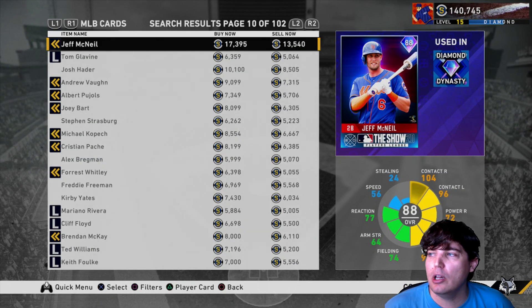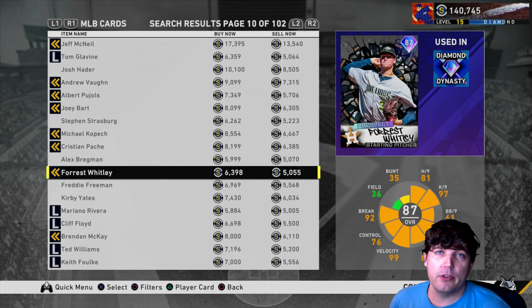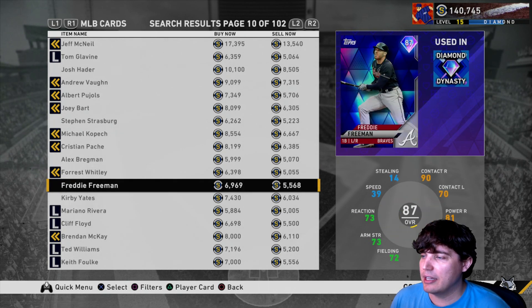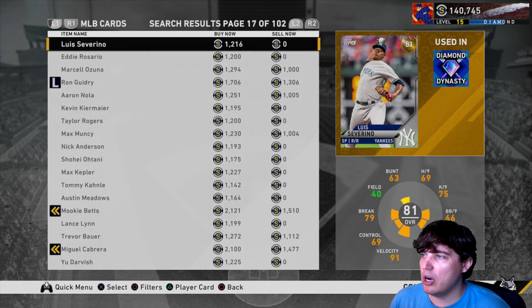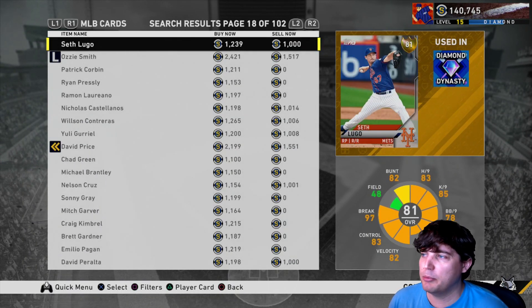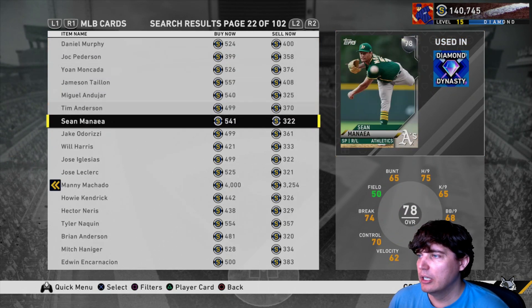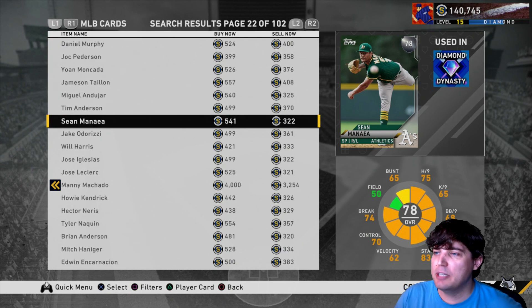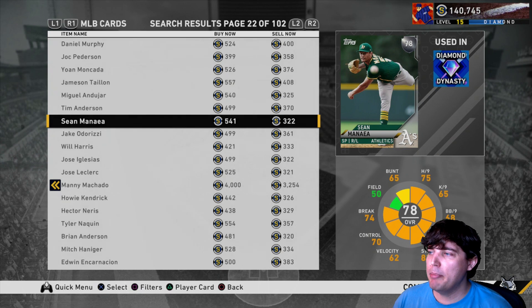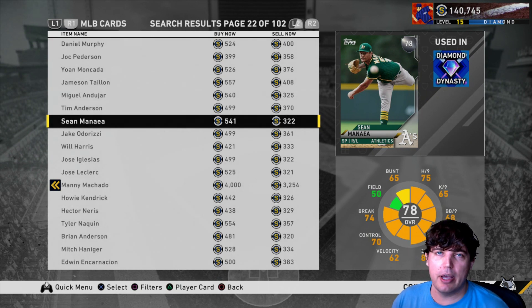A lot of people prefer to go to lower overall cards with that 10% margin. I much prefer the MLB market over say Madden or other games — just like the eBay system. Like Kirby Yates — all these cards, there's a ton of stubs out to be made. You just have to put in the time. MLB The Show is very easy to grind the market. You put in a bid at 323 here and then you put in a sell at 540 once you get it. Super easy way to make stubs.